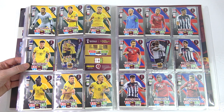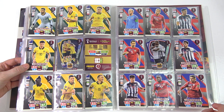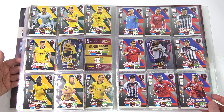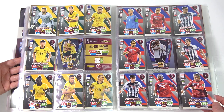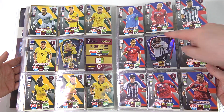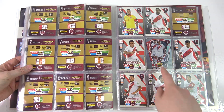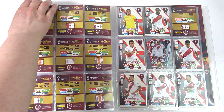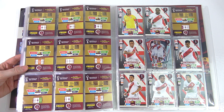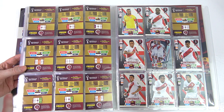Then we go on to the Contender teams. These were all the countries that were in the playoffs for the World Cup, which are now concluded. Some haven't even made it. Costa Rica actually qualified but doesn't have a proper full page - it still has the nine-player page, just without a badge insert. There also appears to be an empty page for New Zealand, which is listed in the checklist as contender but is not actually available in packs.